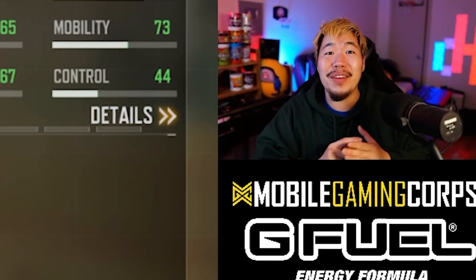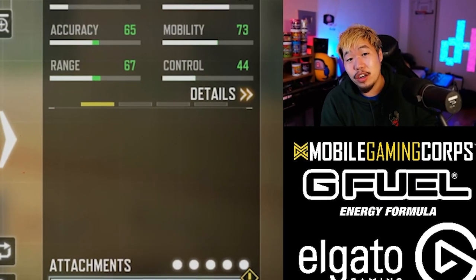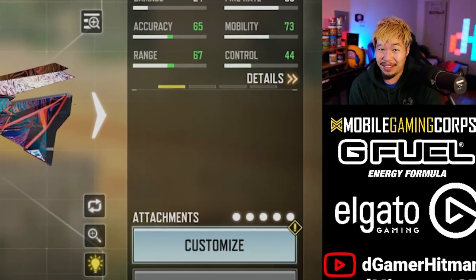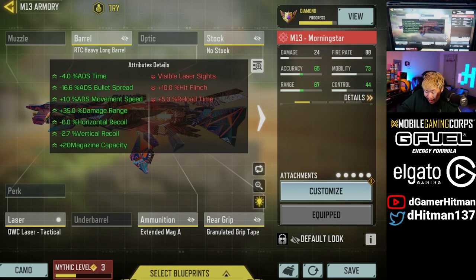Welcome back everybody, hopefully you're having an awesome day. Today we're going to show you an M13 build that basically has no downside. Look at all the pluses and the negatives — the negatives are literally almost nothing: visible laser, 10% flinch, 5% reload speed. That's so negligible compared to what you get: 4 ADS speed, 16 ADS red accuracy, 1% ADS move, 35% damage rate, 6% horizontal recoil, 2.7 vertical recoil, and 20 magazine.